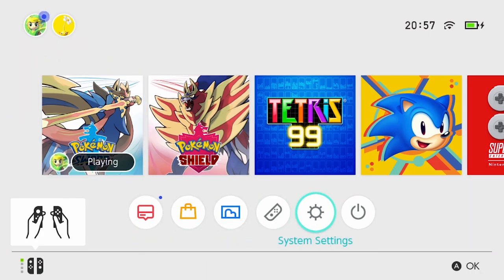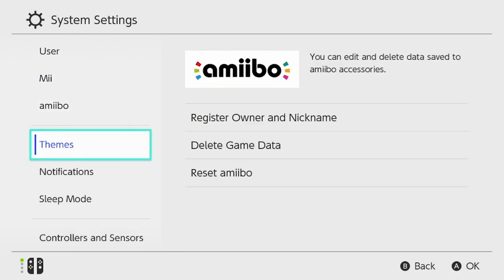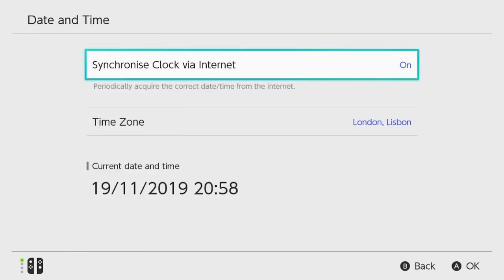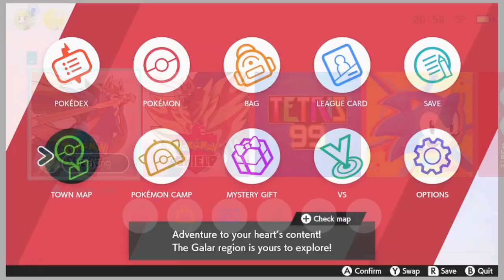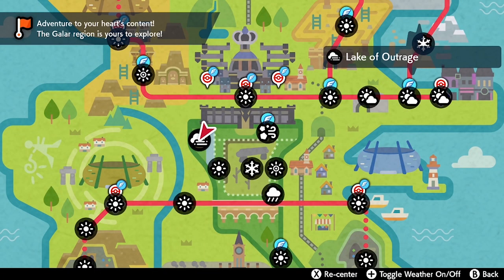Hit the home button on your Joy-Con, go to the home screen, then go down to System Settings, scroll all the way down to System, and find Date and Time. Toggle off synchronized clock via the internet, then go down to Date and Time and change your date to tomorrow. Come out of this, go back to the home screen, go back into the game, open your town map and toggle on the weather again — you can see the weather changing for that area.